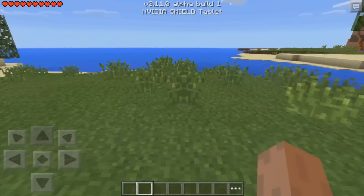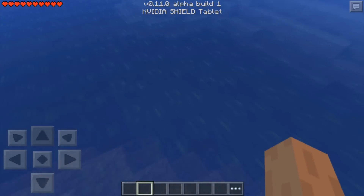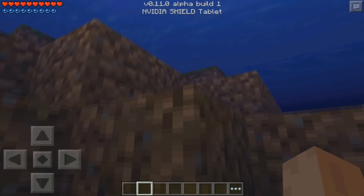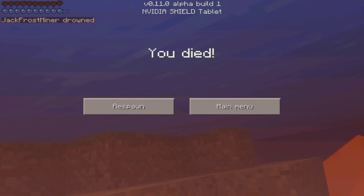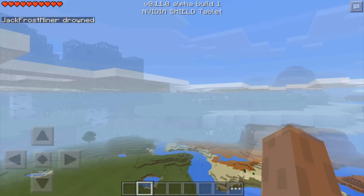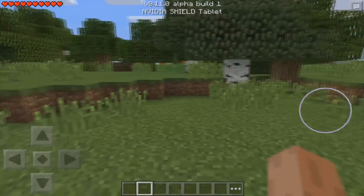If I walk into water and drown myself, it's going to show a drowning death message. And there we have it — 'Jack Frost Miner drowned.' That was the word I was looking for. Now we'll move along to something a little bit more exciting: fishing.